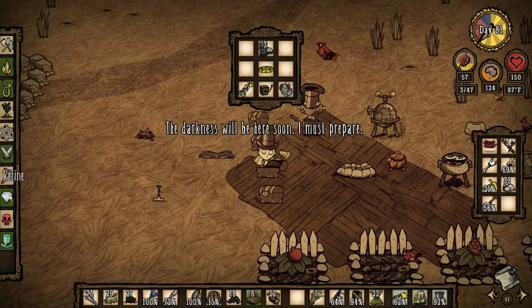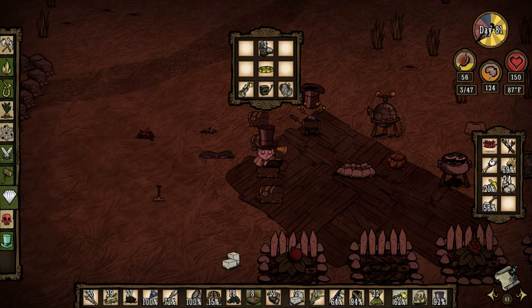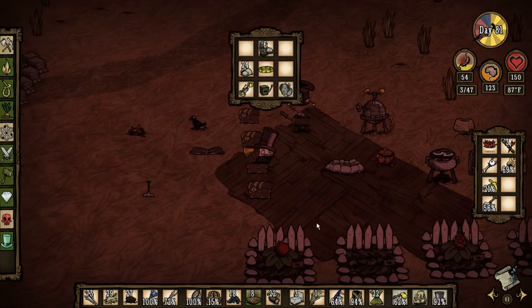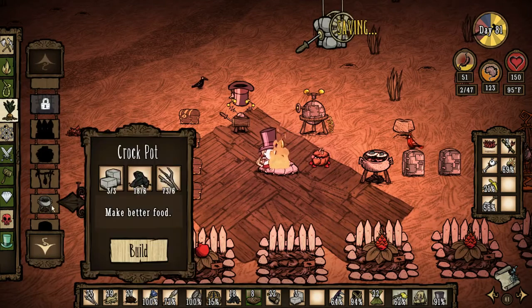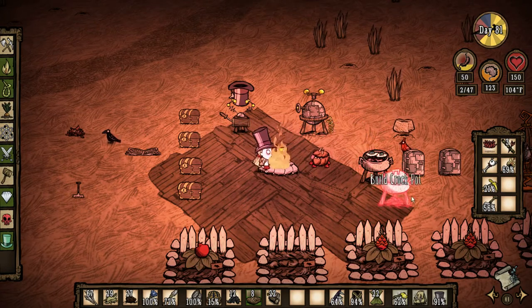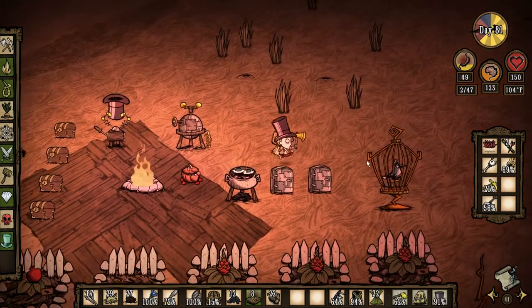Yeah, I have enough. Oh my gosh, where do the days go? Two, three cut stone. Put the rocks back. Where are the living logs? Chester has them. I have six living logs that I will probably never use. But hey, there you go. And what else can I put away? I can just use this on the fire. We're going to build another crock pot. I want to build it close to the fridge. I don't like the way that looks, but oh well.